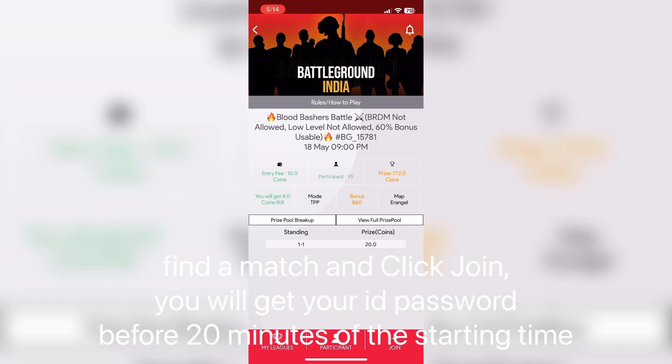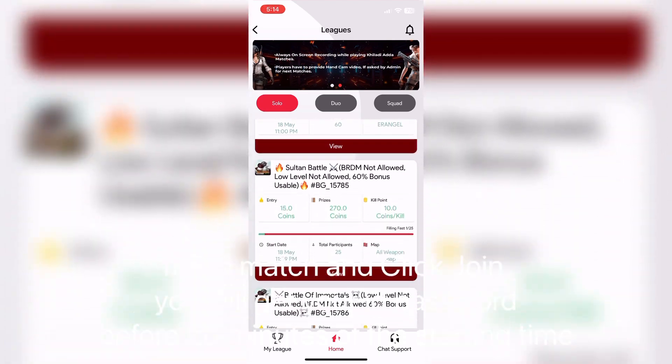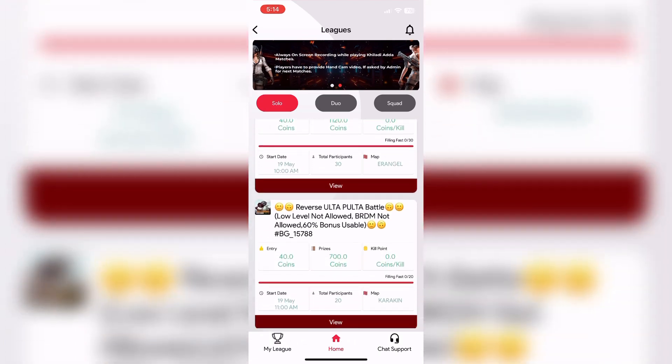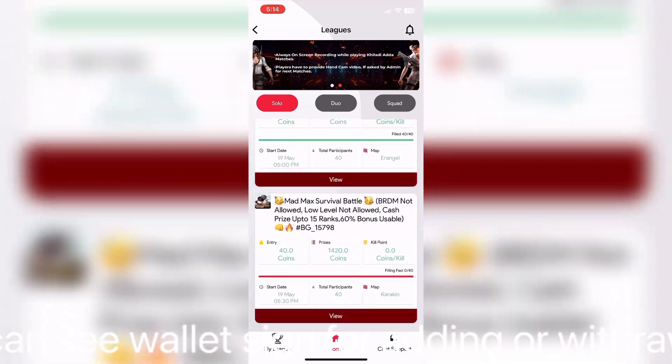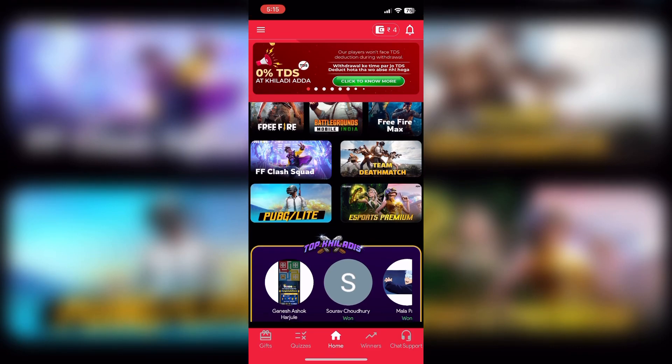Find a match and click join. You will get your ID and password before 20 minutes of the starting time. On the upper right corner you can see the wallet sign for adding or withdrawal of money from the app.